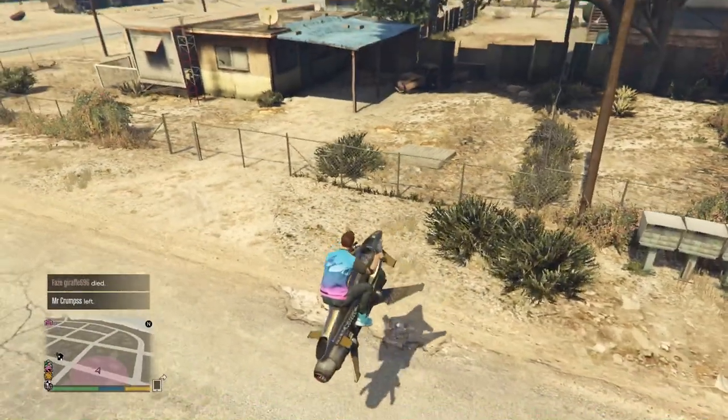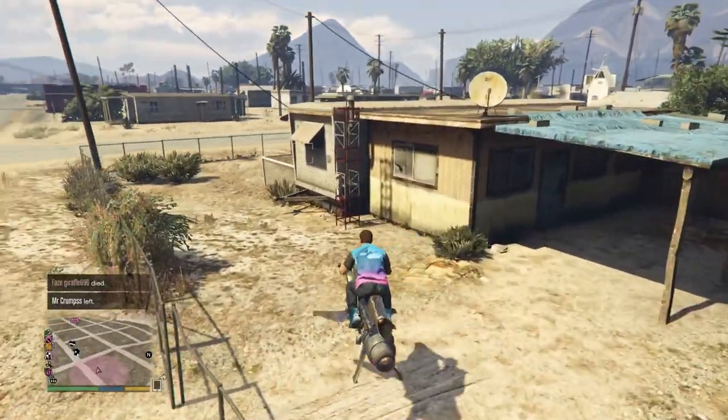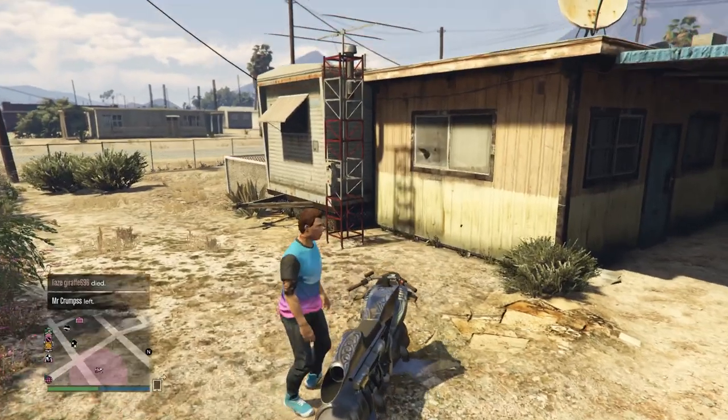Radio Antenna 7 is in the yard of a house in Sandy Shores. This house is just down the road from the tattoo shop.